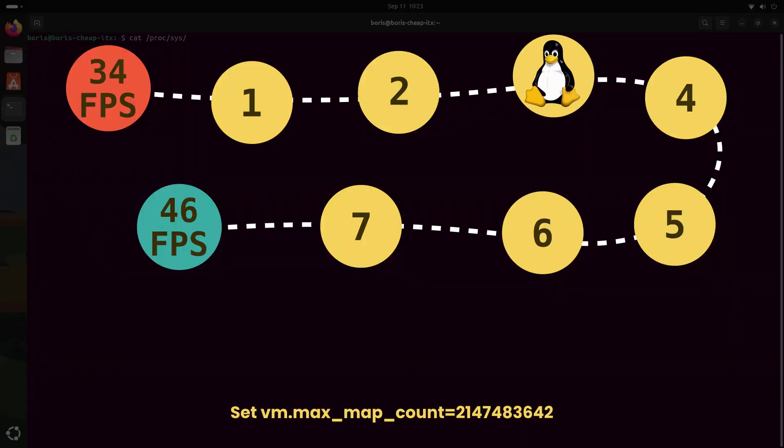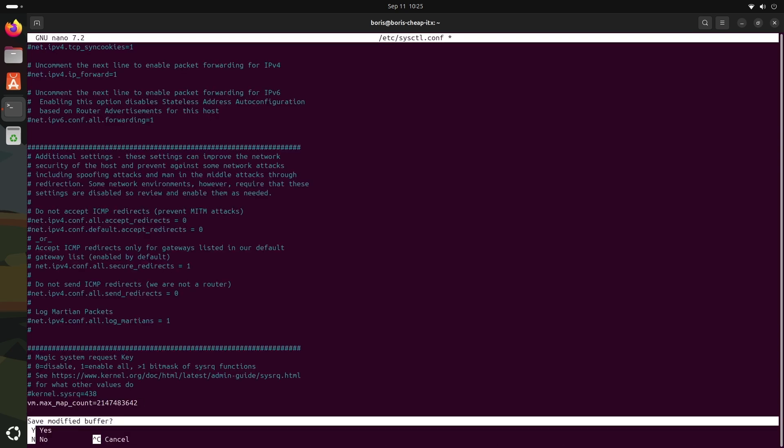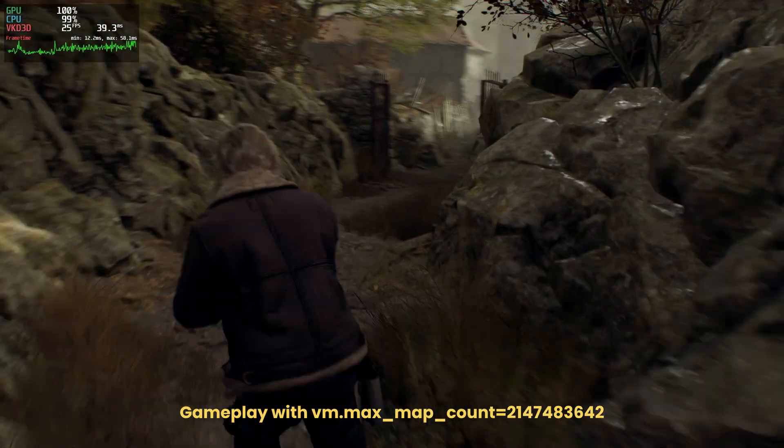The next optimization was to increase the limit for the virtual memory areas of the Linux kernel. The default value used in Ubuntu 24.04 should already be enough, but since SteamOS uses the maximum value, I also set the maximum value for Ubuntu 24.04. This should have no effect on performance and only prevent memory-related crashes. But still, it was worth the try. As expected, the performance was not affected at all, unfortunately.